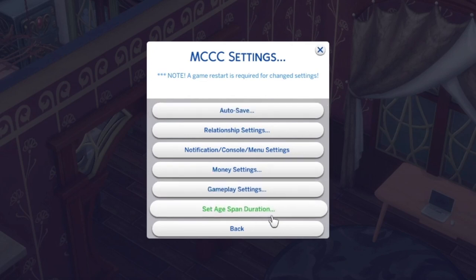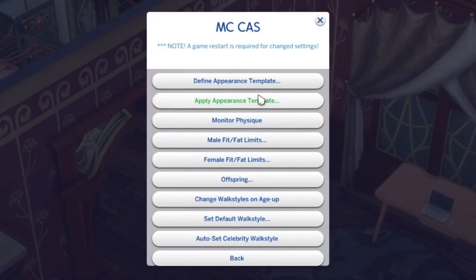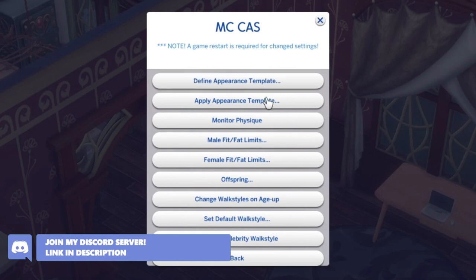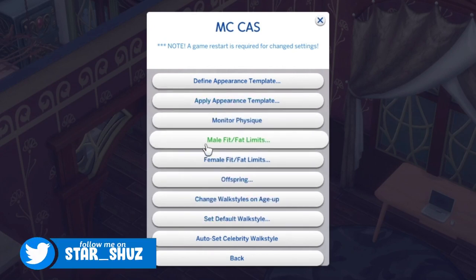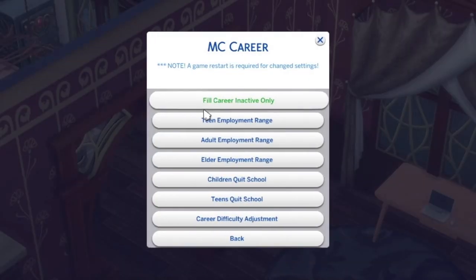We've only actually looked at one tab — MCC Settings — and we've got all this other stuff to look at. This is MCC Cast, where you can set your NPC Sims or townies the way you want. If you've got loads of townies randomly looking mismatched, you can sort that here. You can set male fit or fat limits, set offspring, change walk style on age up, set default walk style, set celebrity walk style — so many things.